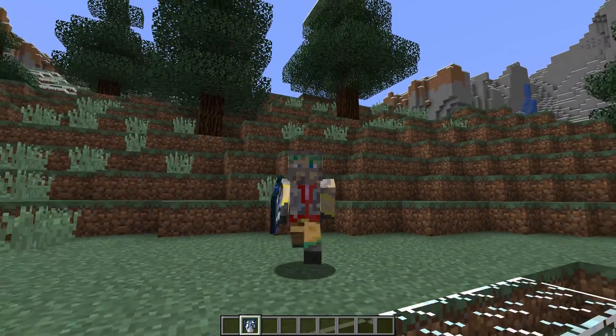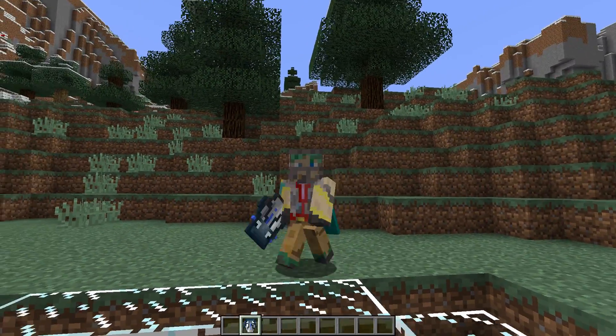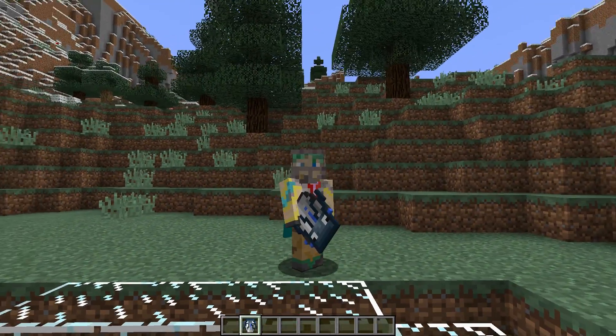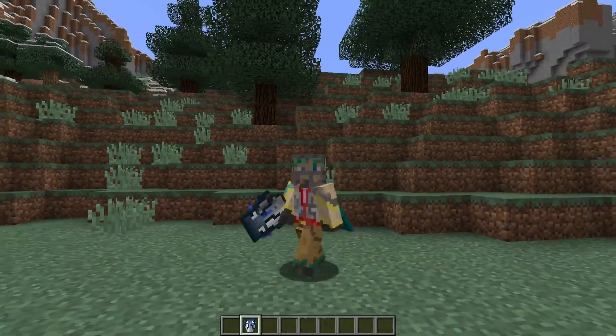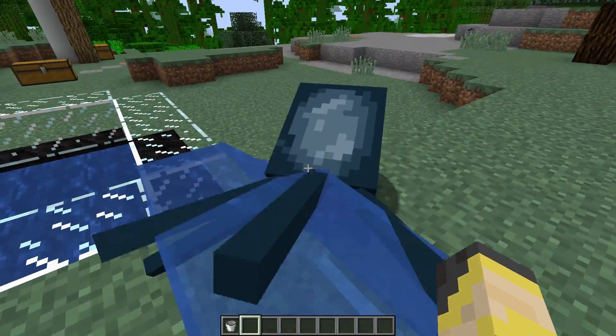I know it's not food — you can't eat the squid or anything. I just wanted to show this pack off because I thought it was a neat idea. I was really impressed with the texture work. Look at this texture of the squid in a bucket in my hand — that is so cool looking. Just throw a bucket at a squid and then throw the bucket wherever you want the squid, and there you go.